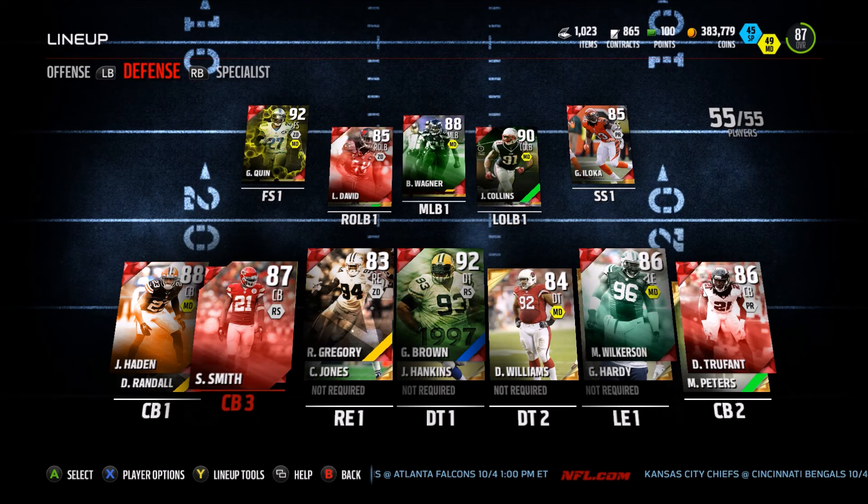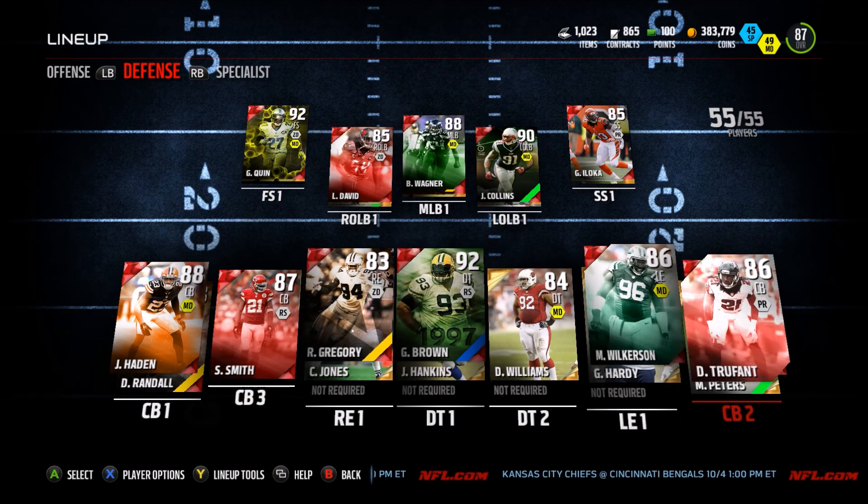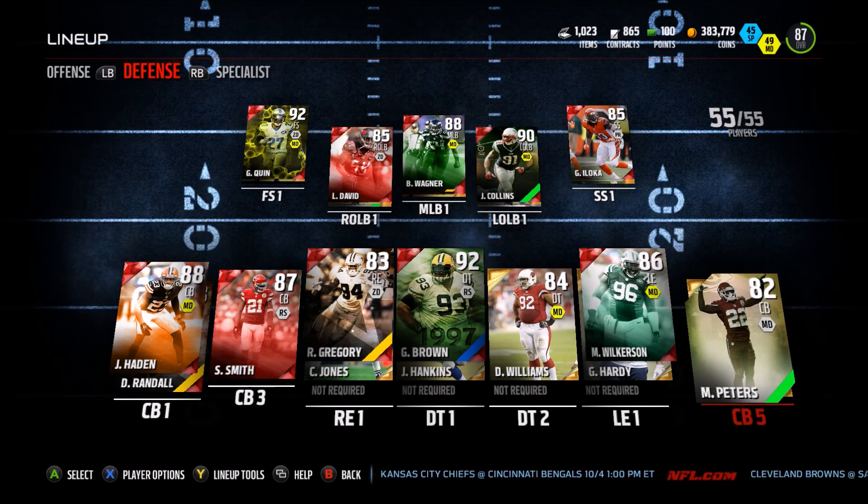Our playmaker Pat Pete is no longer an 88 overall. We still got Joe Hayden, Sean Smith, Demarius Randall, Desmond Trufant, and Marcus Peters. That's pretty much the team, guys — so let's get right into the first game with these beasts.